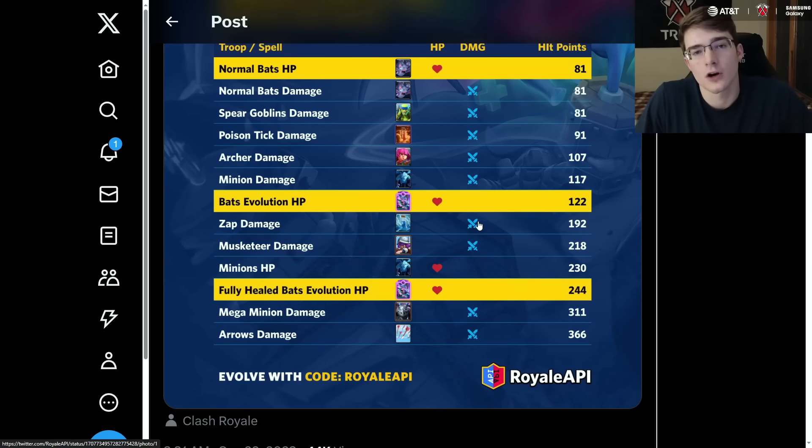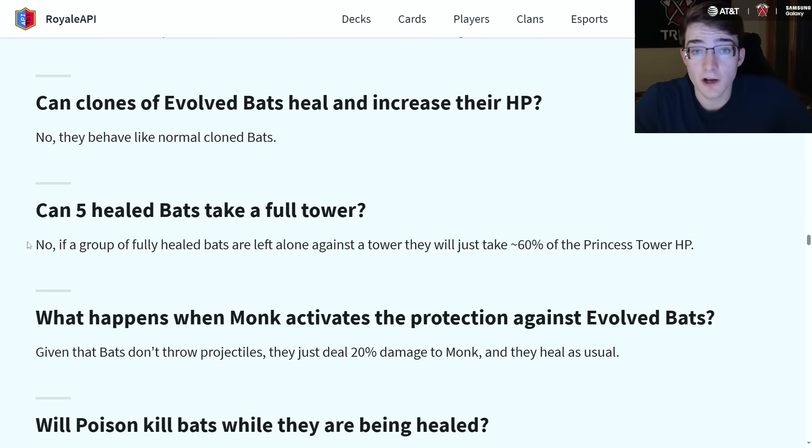Even when they're fully healed, arrows are going to take them out, which means we could see an arrow meta. But even though arrows take them out, you're spending three elixir to take out a two-elixir card that has probably already gotten some value. The one other interaction that is absolutely insane: five healed bats can take 60% of the princess tower. For two elixir, you can lose over half of your tower if you don't have enough elixir to defend them.